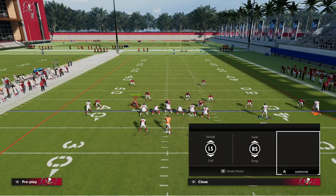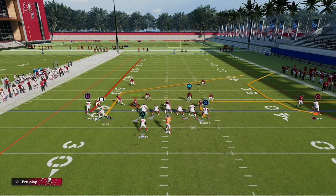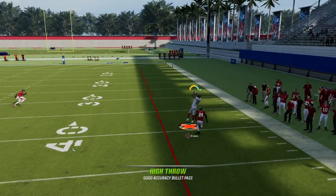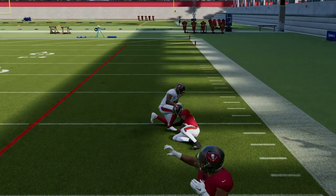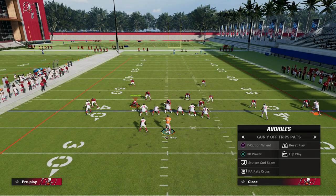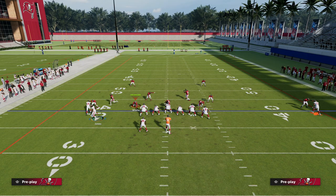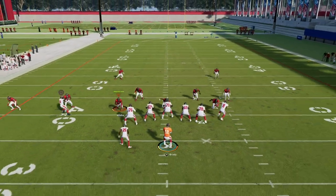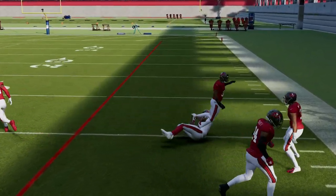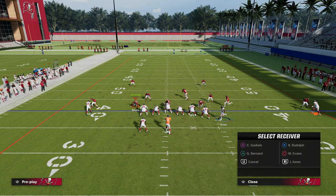Mike Evans doesn't have the route running to run C routes very well, and that's why you're seeing him have a little more trouble. But Larry Fitzgerald is a great example of a receiver with really good abilities and route running to run something like this. The beauty of the high pass is the way RACs work this year — they're very effective. Another reason I like to highball it is I can throw it without overthrowing it, it's more reliable than freeform, and I can get the ball out quicker. I rarely throw incompletions on this, even if he does get hit.